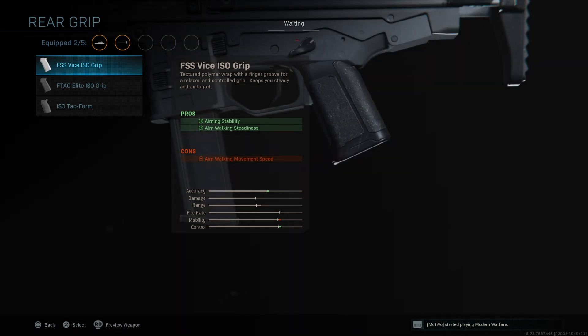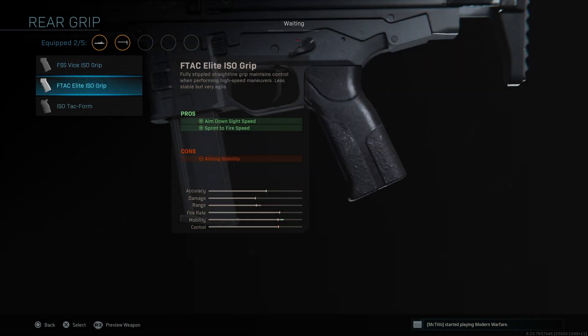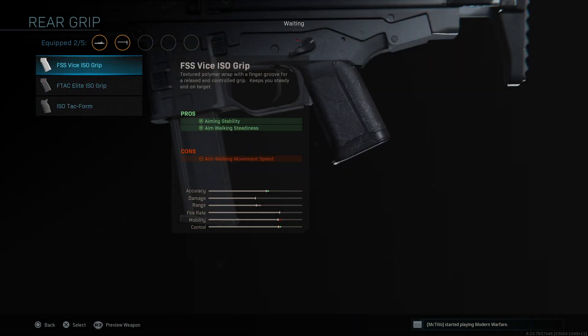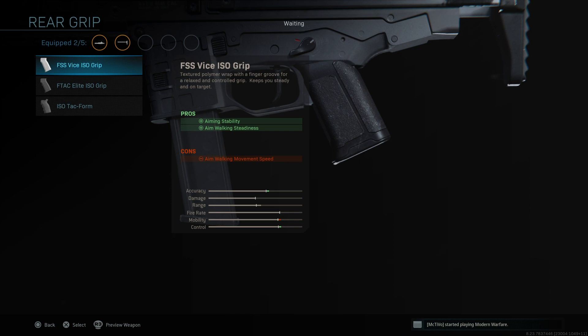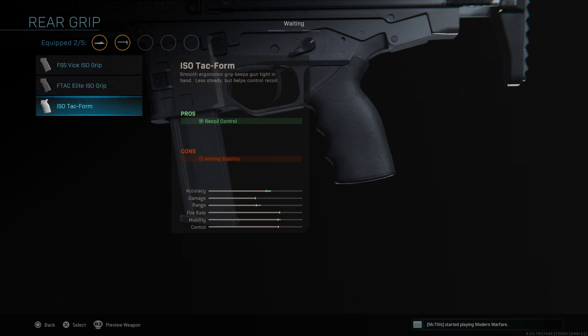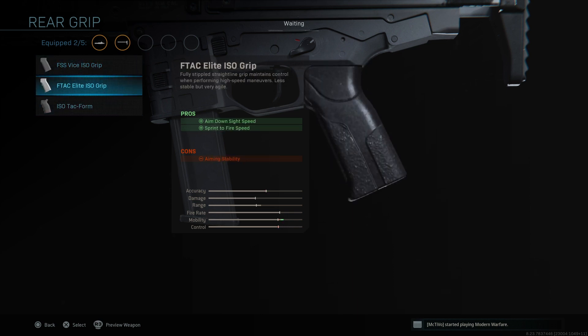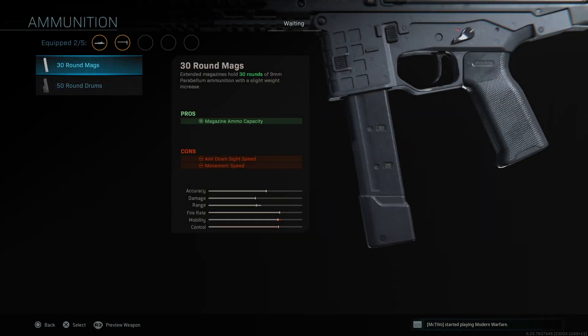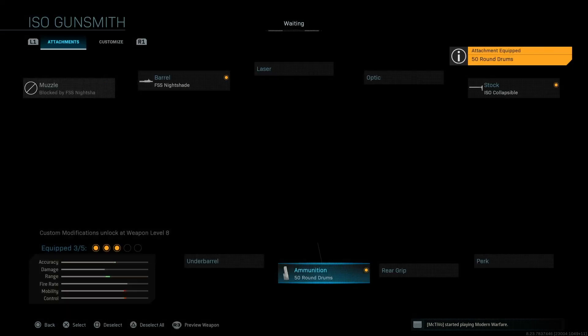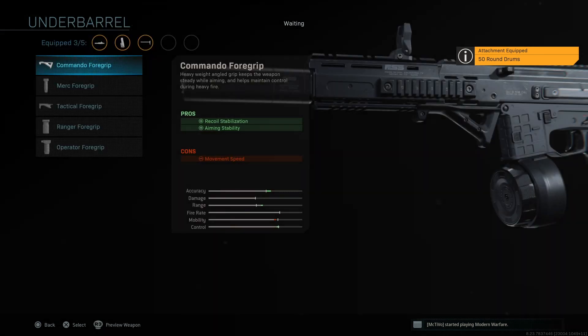Perks are exactly the same as usual. Rear grip is pretty basic too — we've got the Stipple Grip Tape, Granulated, and another option; the one I'd probably use is the second one. For ammunition, we've got 50-round drums which is very nice to have, and 30-round mags — I'd probably go ahead and stick with the 50-round drums.